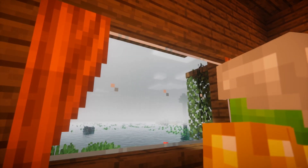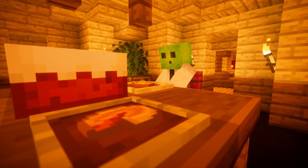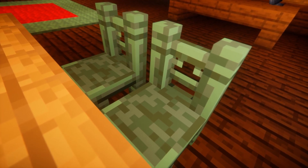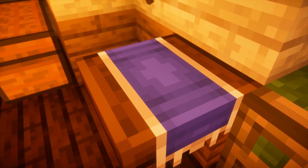Some pieces of furniture can be customised further to provide additional ways to decorate builds. Objects such as chairs and tables can be adorned with wool to add even more customisation for choosing the right furniture for the build.